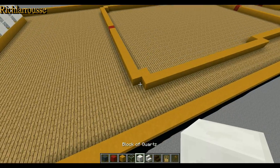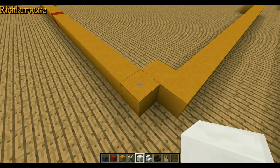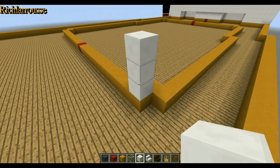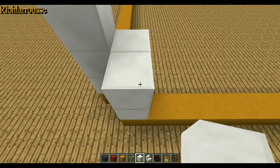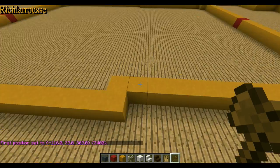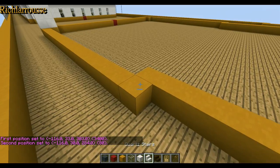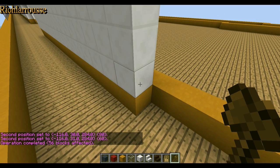So with the white, you want to increase it to four high. It's already one high with the yellow, so you just build with white another three on top, so it's four high in total. I shall try and use a world edit. The game is lagging, but there we go — set quartz, like so.